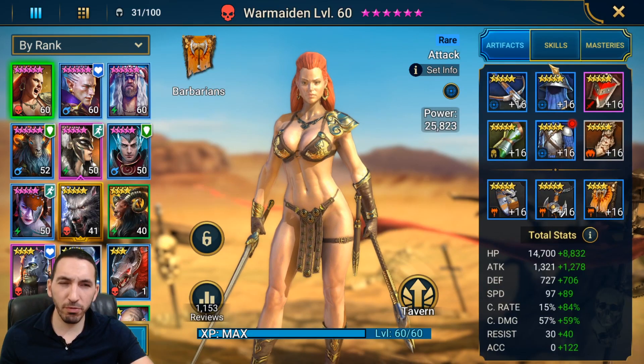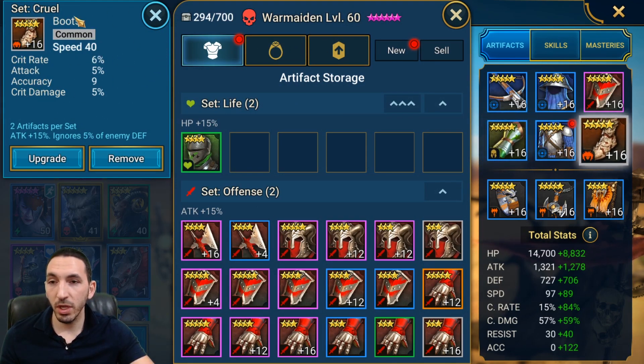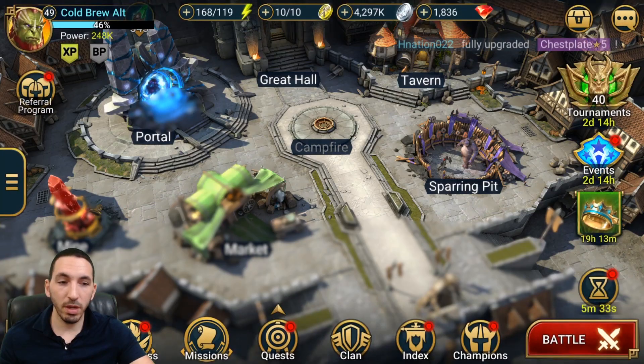I do have three pieces of accuracy gear on her. I found critical rate gloves which are really good — I could choose something else for boots, but having critical rate, attack percentage, critical damage, and speed from boots is really hard to replace. I also need a lot of speed, and I'll show you what I do with my free-to-play account.